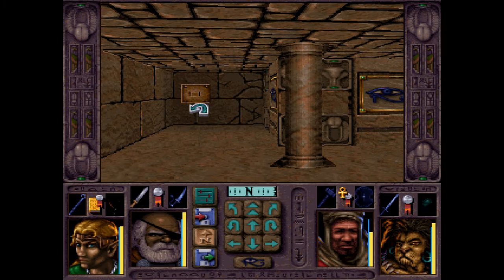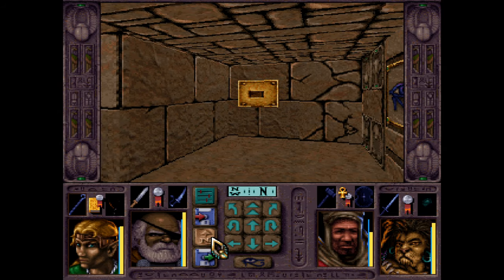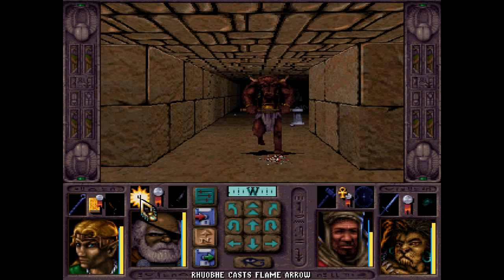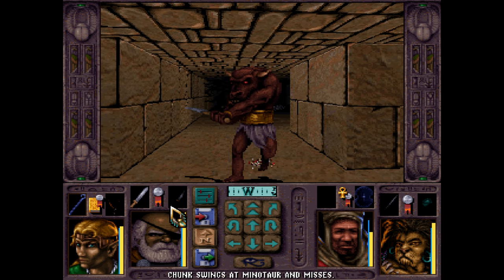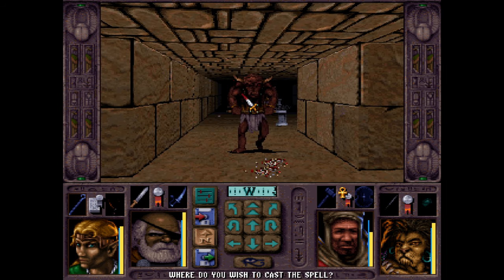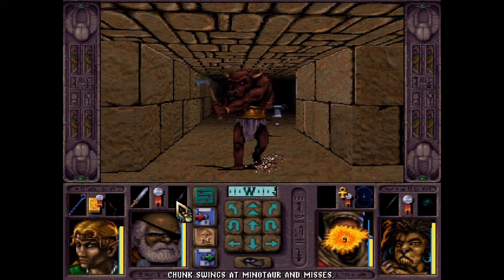Okay, we have a button. Press the button. Button pressed. Opens wall. Minotaur. I'll wait. Flame arrow. Good lord, these things are so, like, spastic.